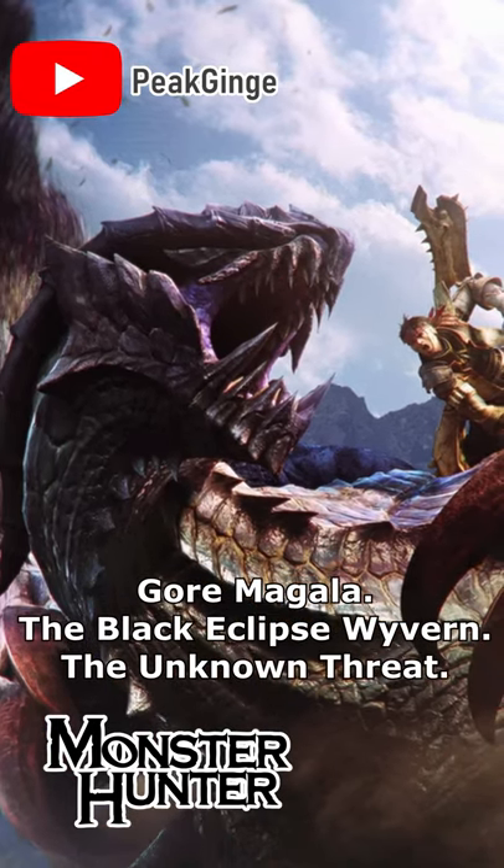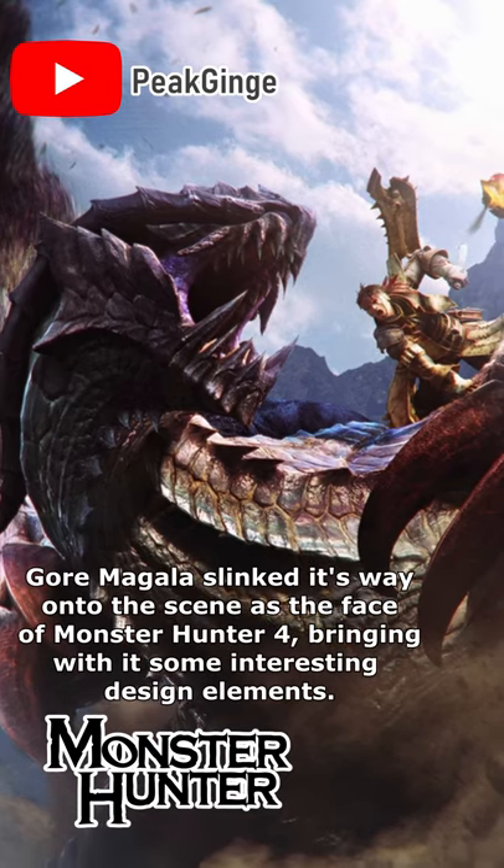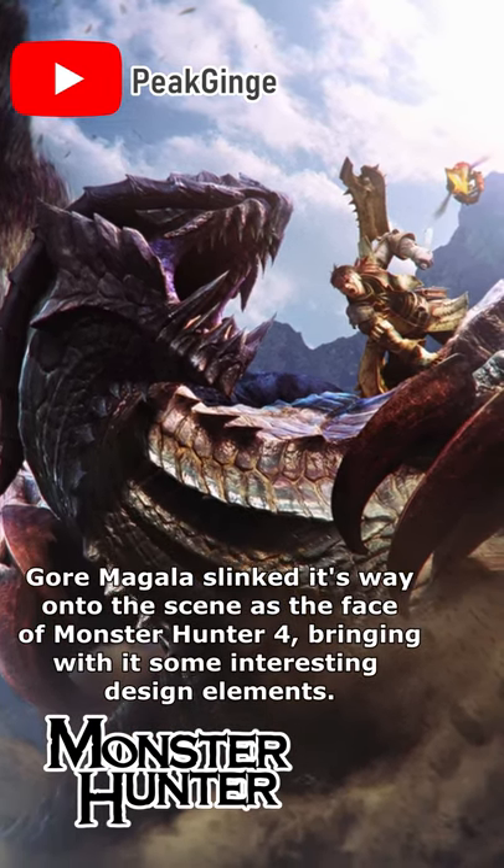Gormagala, The Black Eclipse Wyvern, The Unknown Threat. Gormagala slinked its way onto the scene as the face of Monster Hunter 4, bringing with it some rather interesting design elements.